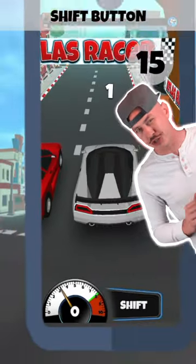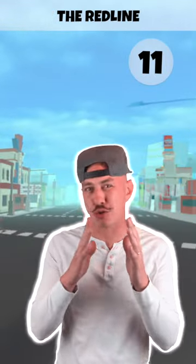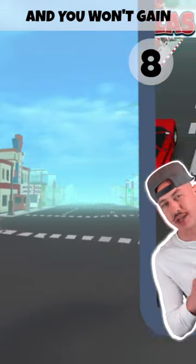Once your car gets going, only tap the shift button when it's time to change gears. The best time to shift gears is right around 8,000 RPM, but that's also the red line. That means if you wait too long, at 8,000, your engine will be limited and you won't gain any speed.